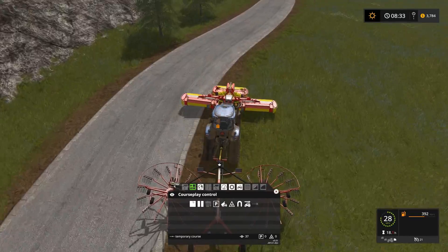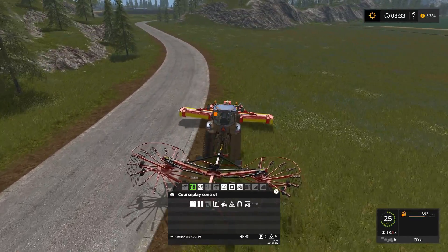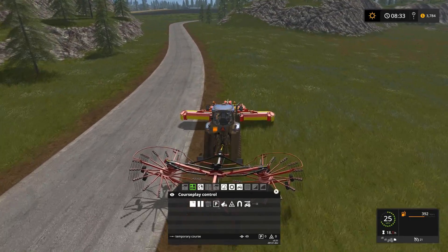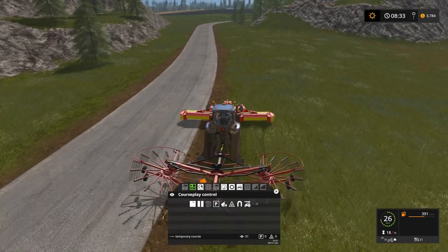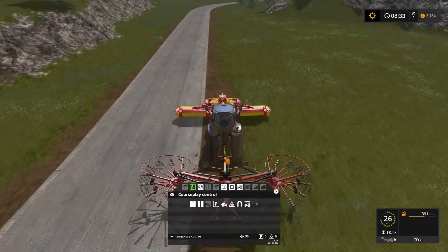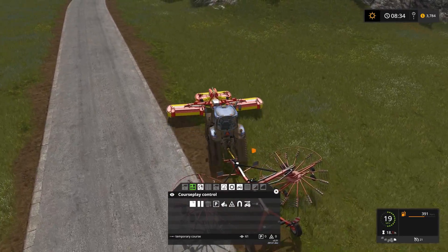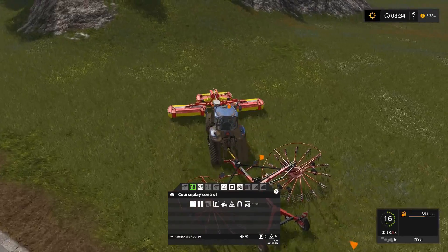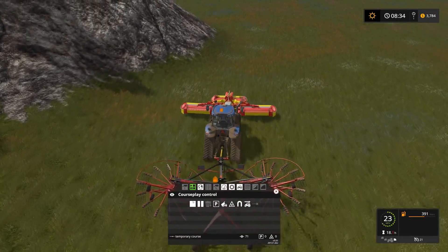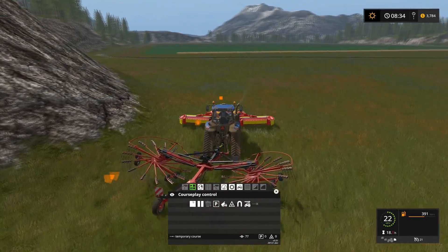Back in FS13, if anyone used courseplay way back in their early days, this is actually how you had to do all your field work. It didn't auto-detect your fields, so you always had to record the field edge course like this. It's kind of nice now that it can auto-detect for actual fields, and we only have to do this for these open areas.